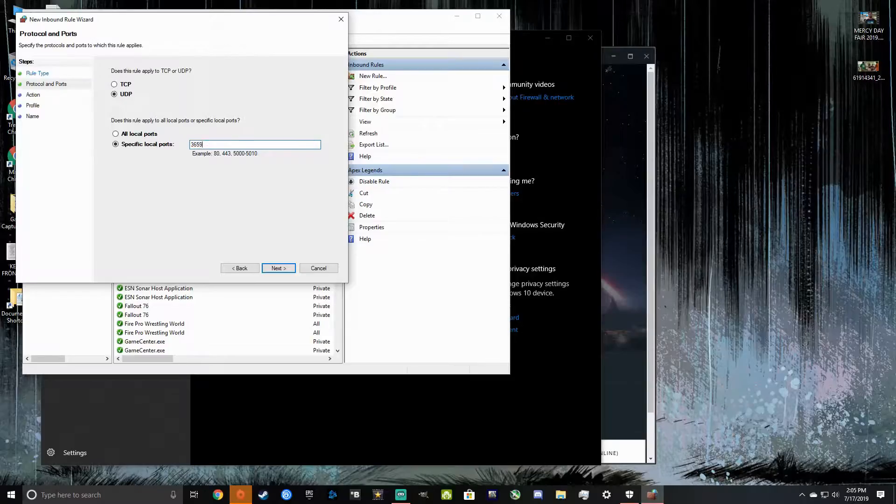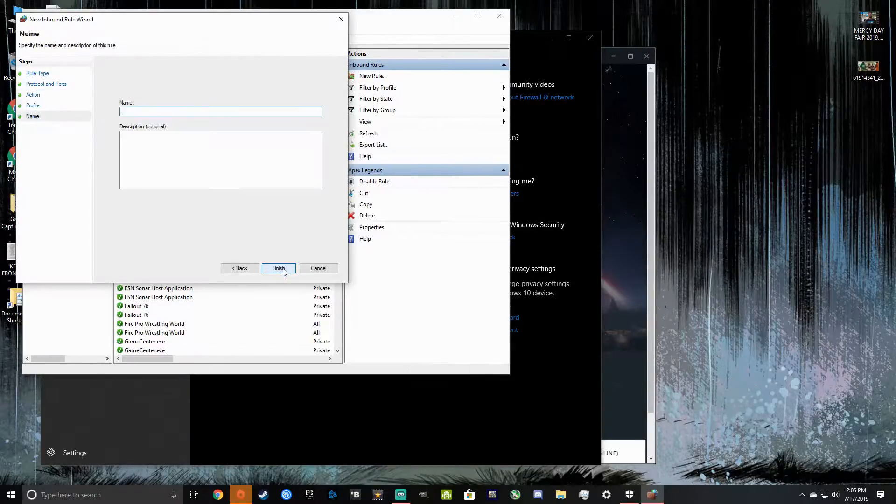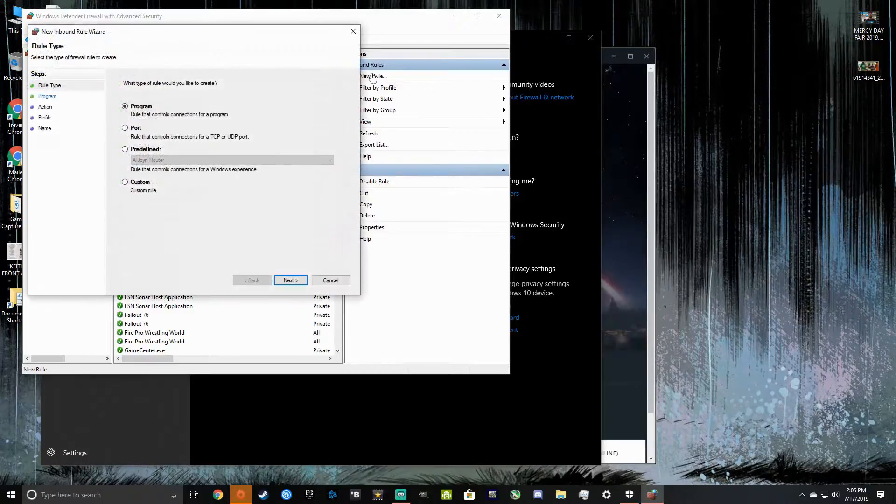Then you're going to change it to UDP, and then you're going to type in these numbers. I will put all the numbers you need to type in the description below — I don't want to read them all off. So you're going to do that for all the ones listed for UDP.